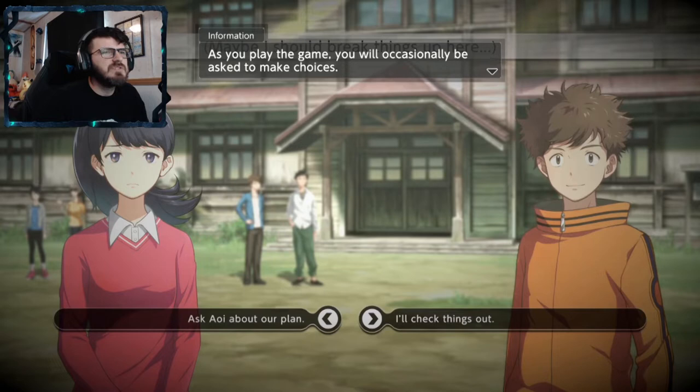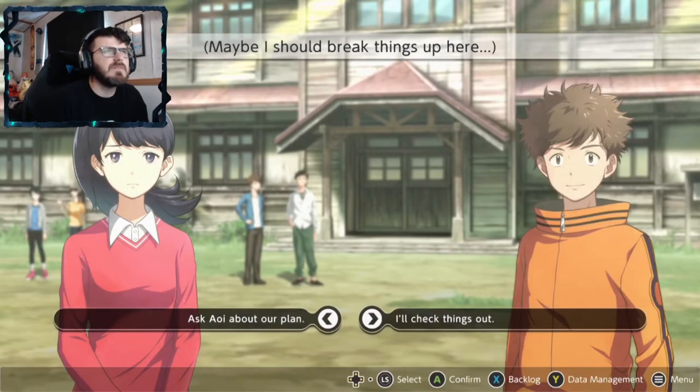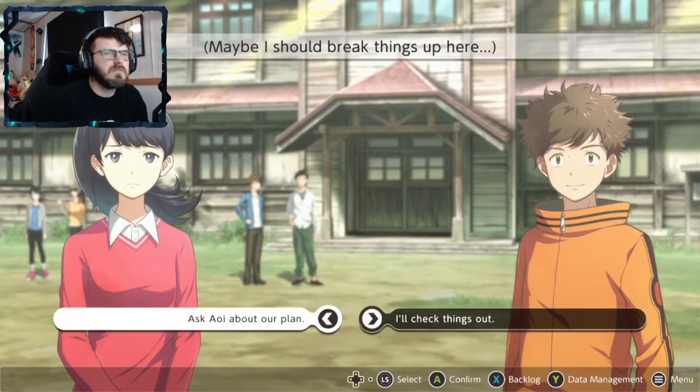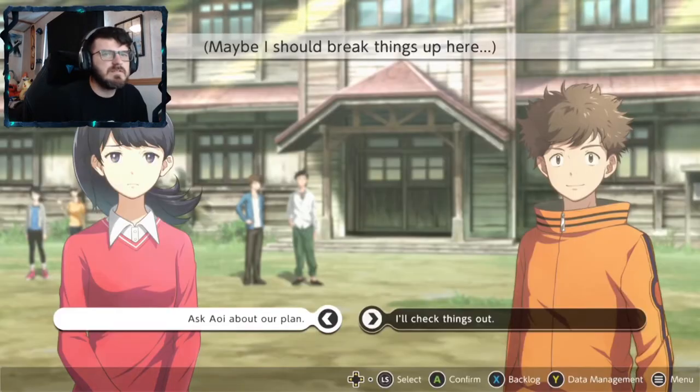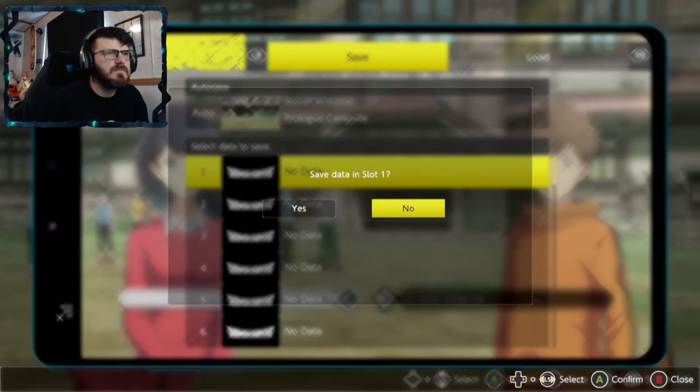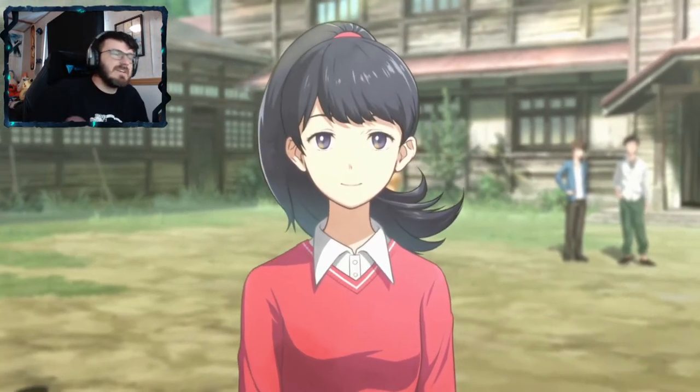If you play the game, you'll occasionally be asked to make choices — two to four options. Your decisions will affect your affinity with different characters and influence the story. Your affinity with other characters influences the battle backup they give during combat, with differing results depending on whether you treat everyone equally or focus on one person. You can check affinities from the main menu. Dropping a quick save — we're still in the prologue, still getting training tips.